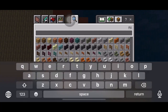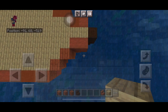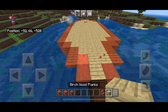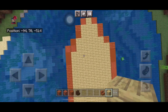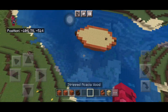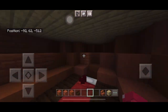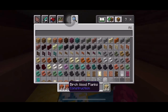Grab some stairs and put them at the front so it has more of a curved effect. From the top it should look like this — the inside of the bedroom is dark for now, but we will add some light later.